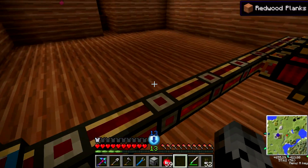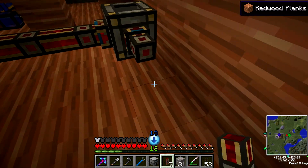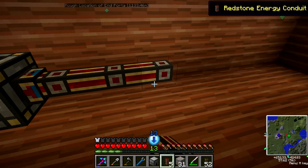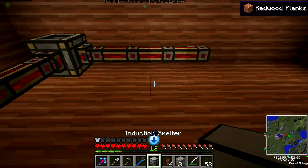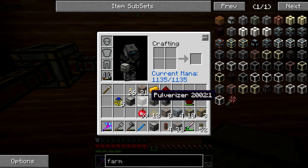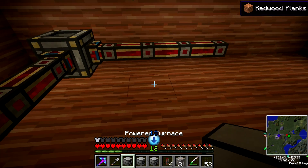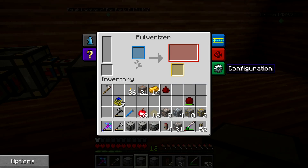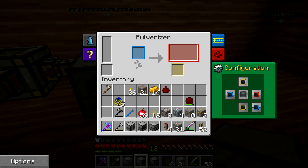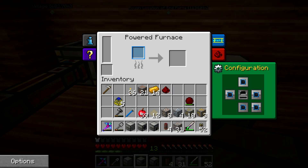I'm going to take care of a little bit of groundwork and we'll be back when I'm ready. I'm going to work on a slightly different project. Powered furnace goes there, pulverizer goes there. You get set to orange, you get cleared, you get set to blue, and you clear.